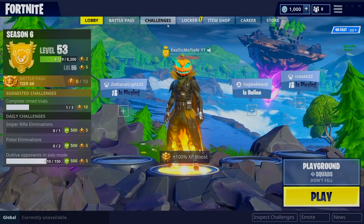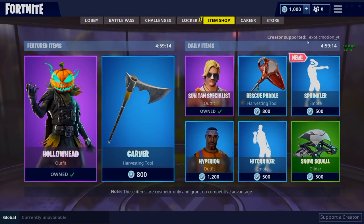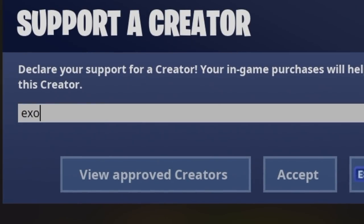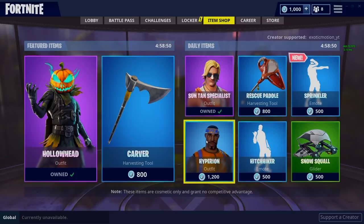Before we start this video, I got partnered with Epic Games and they're hooking your brother up. Creator support is now a thing. Go to the item shop, bottom right, support a creator, click on that, type in exotic motion underscore YT, and hit accept. It says creator supported exotic motion underscore YT. Take a picture and tweet me it — I will retweet it and I'm picking a winner to give you guys free V-Bucks. That's all you got to do.